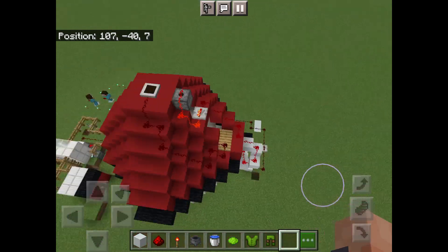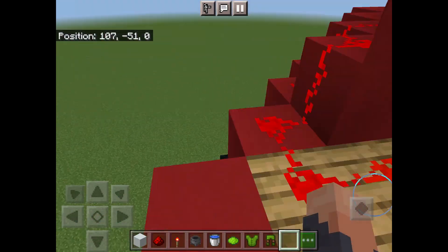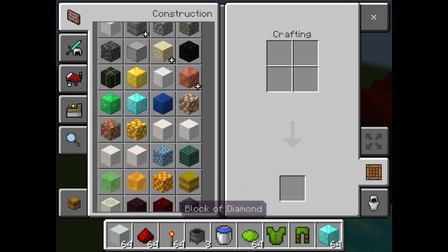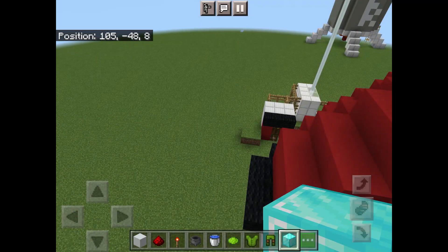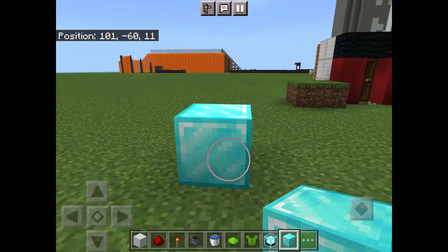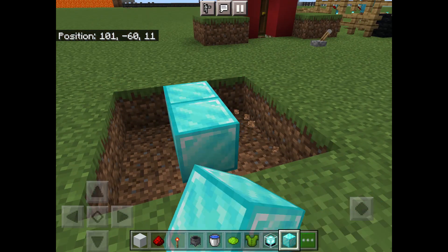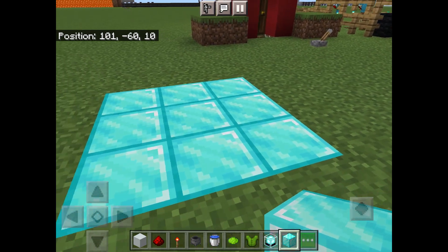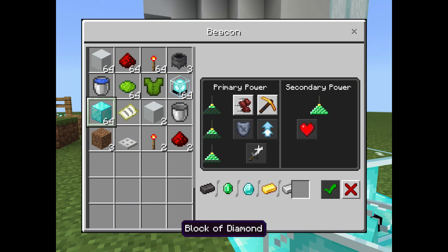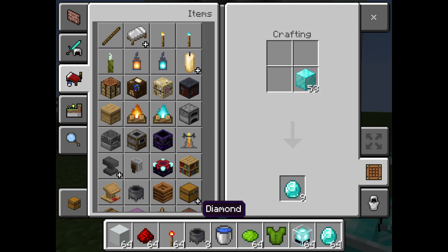You can also do some lighting on the inside by placing torches. On the outside you can do some beacon lighting - what you'll need is diamond blocks and a beacon. This is how beacons work: you basically need a nine-by-nine pyramid to activate it. You just make a nine-by-nine starting really big and then place a beacon on top to light up.